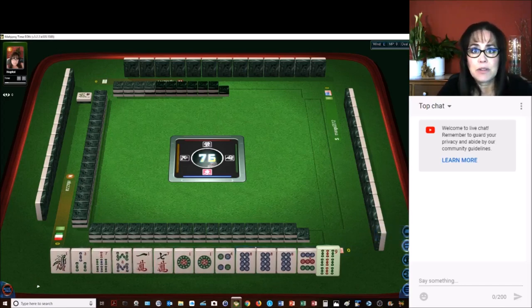At this table, zero fawn minimum. We can play a chicken hand if we want to, so let's practice a chicken hand.